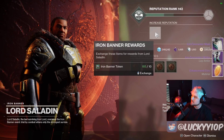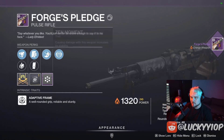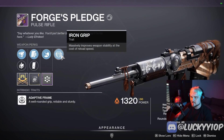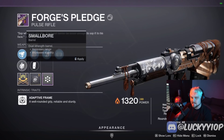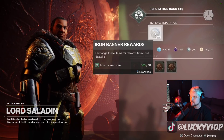Got some armor, some armor, and another Forge's Pledge — here we go: Zen Moment and Iron Grip. So you cause some damage and you get crazy stability, and then you get even more stability at the cost of reload speed. This is a lot of stability — a real laser gun.